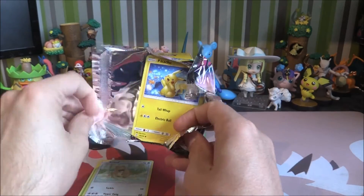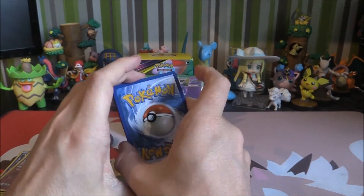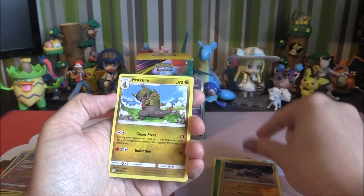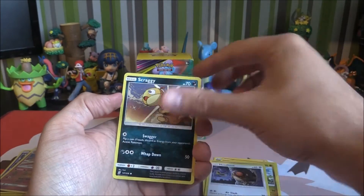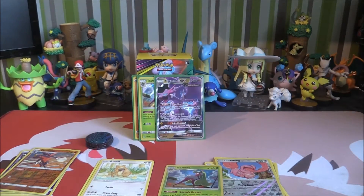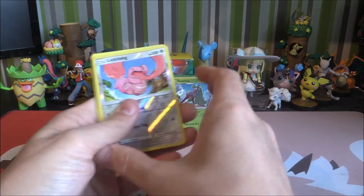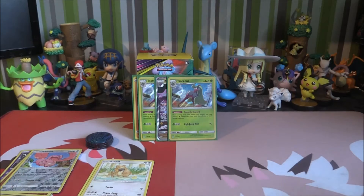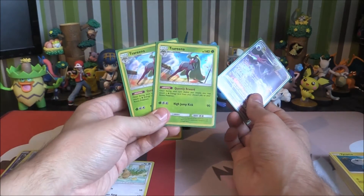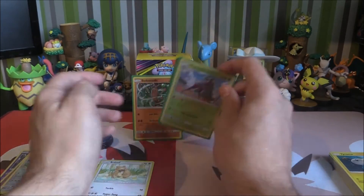Last pack here — are we just going to get a bit of a dud pack, or could we get something to add to the pile? Four to the front, we go for Grass Energy. We've got Relicanth, Fraxure, Alolan Grimer, Pikachu, Hoothoot, Scraggy, Numel, Tynamo, finishing with a Lickitung Reverse, and... Serena holo! Oh my goodness! We got three out of four on the single blisters! Naganadel GX plus two Serena holos — two that I've been looking for, two that I've now got over a playset of!